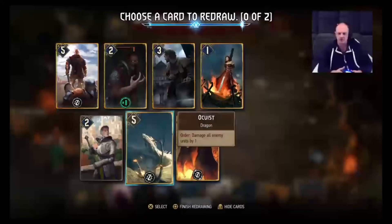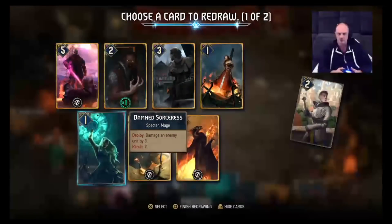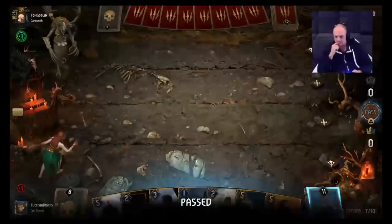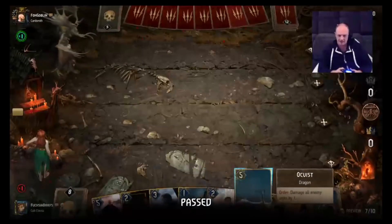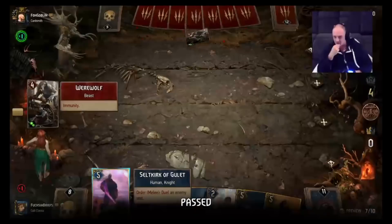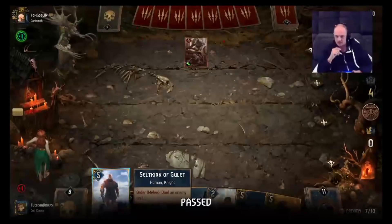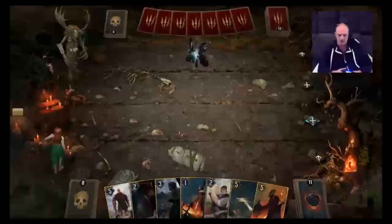We will be dry passing into the long round, so we'll get rid of Centurion Knight and Sorceress and take the dry pass. We've got Hubert, Sabrina, our two dragons — all that would really be good is Ike, especially in this Woodland matchup. This is a strange deck this guy's playing, so we could be in for all sorts of things.